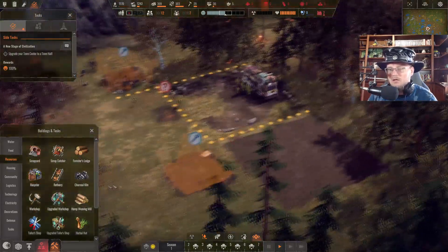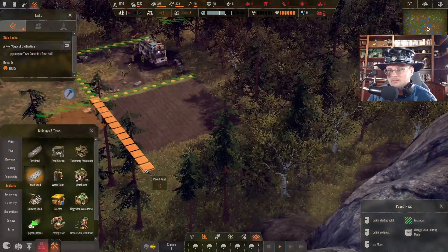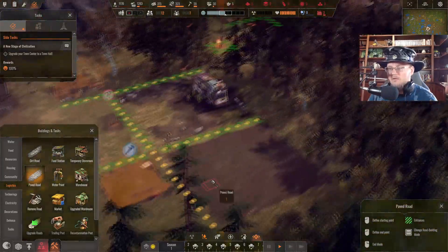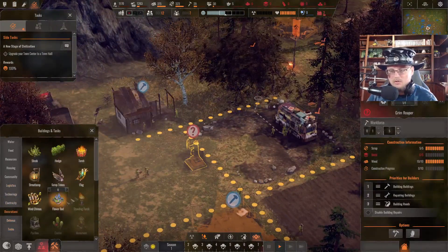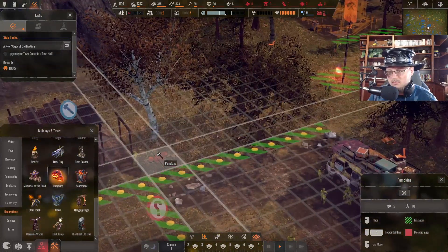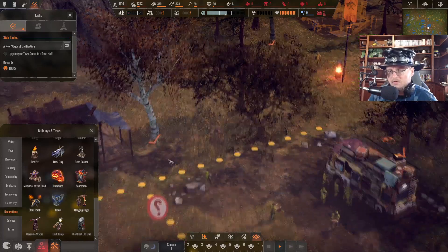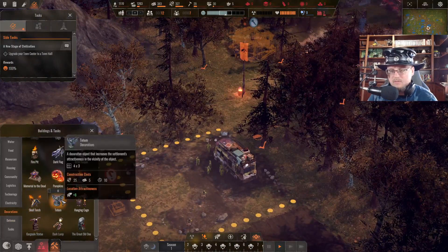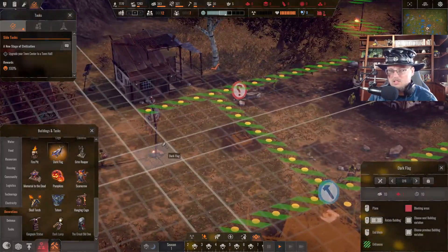Let's grab some pumpkins — lord knows everybody wants pumpkins around their houses. I can't tell which way they're facing, but we're gonna go like that and hope they're facing the right way. Skull torches require coal to make. Totems — I can make some totems. Dark flags — that's creepy looking, I like that.